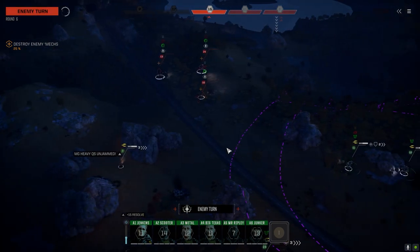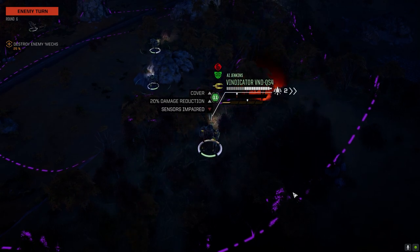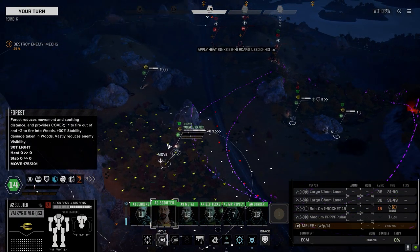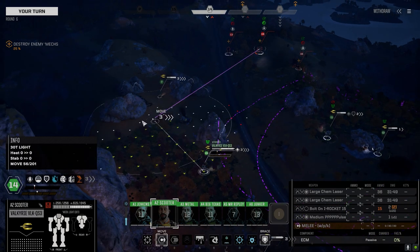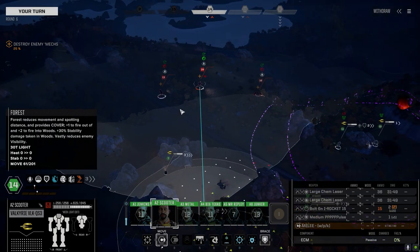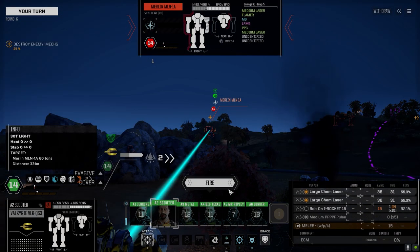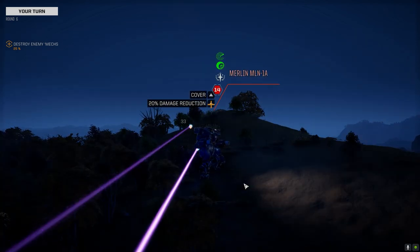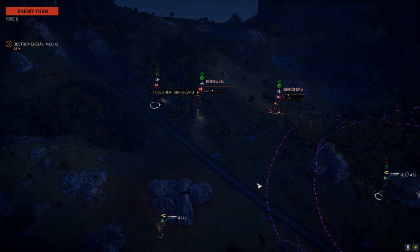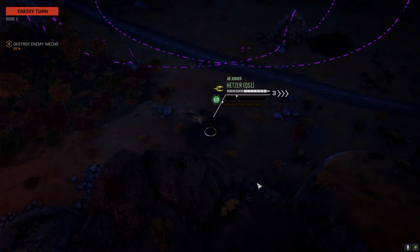Nice shot! The question is whether to expose. That Atlas can't get around those rocks enough to see me, so let's move here. I've got to be careful — that thing's got an AC-20 and it's an ending day for any of my guys if he gets that off. The Merlin has 840 armor and this guy's got 560, so it's not that bad.